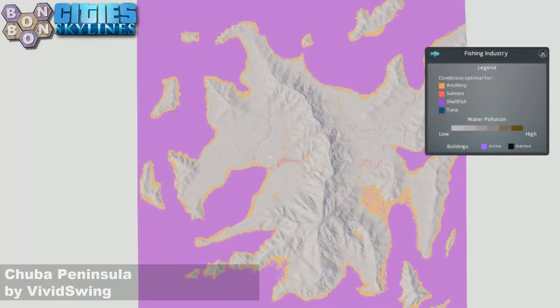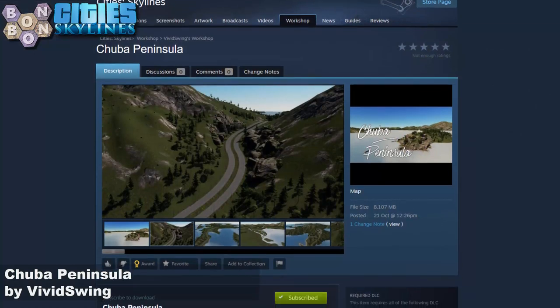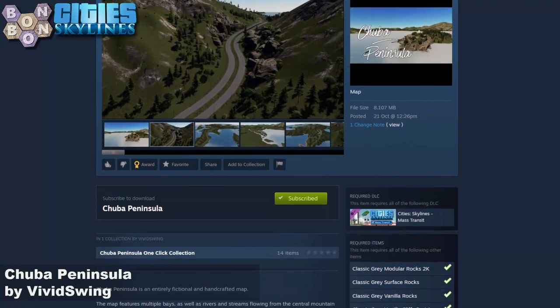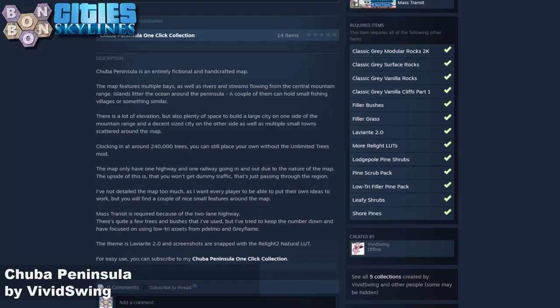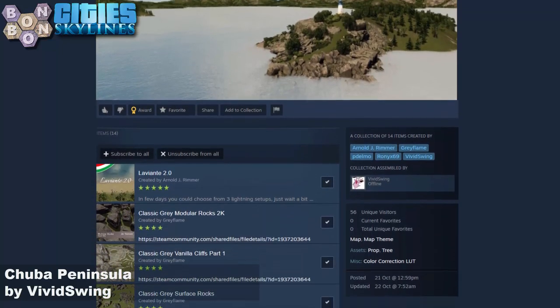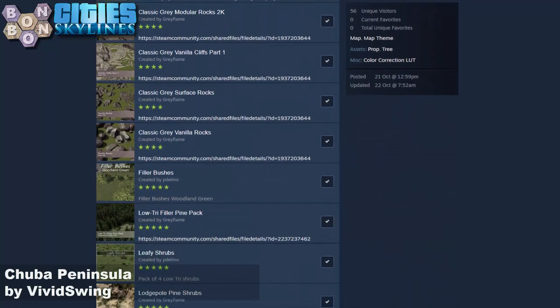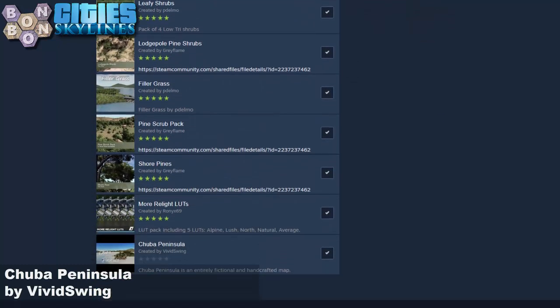If you've got Santa Harbour and you want to do some fishing, there's your fishing map. It's not the most exciting, and it could be more so on an island map. Off to the workshop — what do we need? Well, it's a mass transit map; you will need mass transit for this one. There is a list of 14 things to subscribe to. We'll be using the La Viante 2.0 theme and the Relights 2.0 LUT. A nicely written description that covers everything very nicely indeed. We have everything subscribed in this one-click collection — just remember that I have subscribed to everything, because this is very important about today's map.